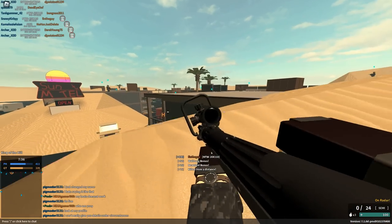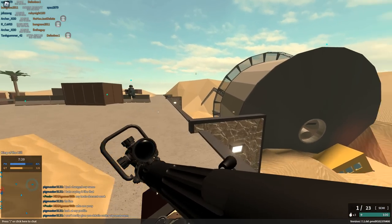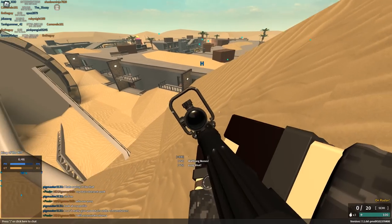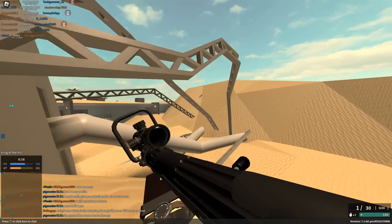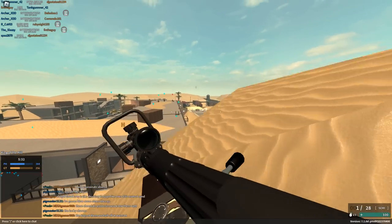I killed the guy on the water tower. I think the sand is hollow, so that's kind of why you can actually wall bang through it. Snowy Kirby is shooting through over 100 studs of sand. I don't know why I turned this video into an NTW wall banging session.